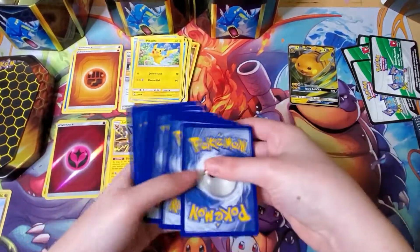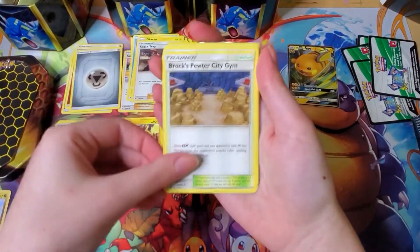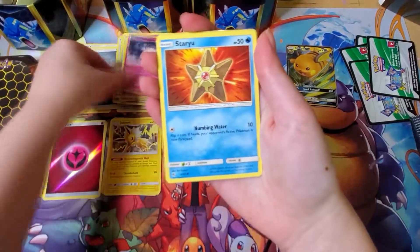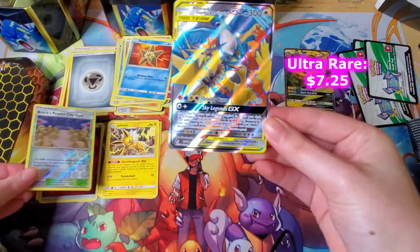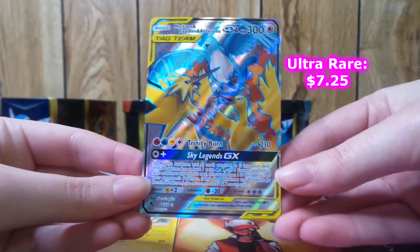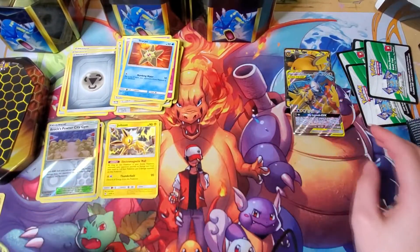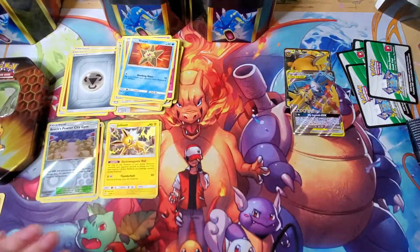I'm hoping this one has a full art — that would be awesome. Steel energy, Koga's Trap, Brock's Gym, Lieutenant Surge's Strategy, Pikachu, Magikarp, Koffing, Clefairy, Staryu, reverse holo Brock's Gym — look at that. And then — imagine if we got a full art — yo, we got a full art! Look at that! I'm going to put that right there with my prize cards. I forgot to bring sleeves but I'll sleeve them up after. Definitely pretty good — I ain't gonna complain.